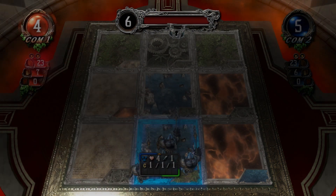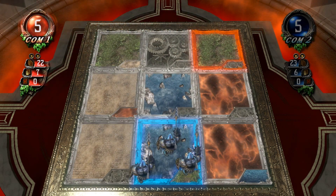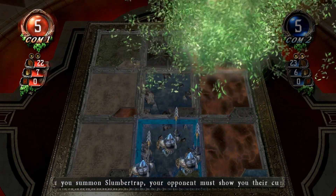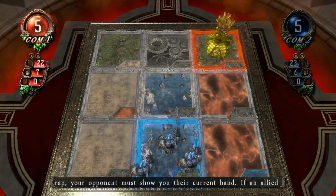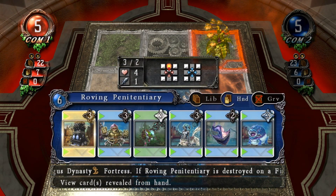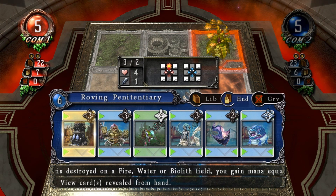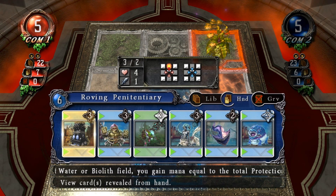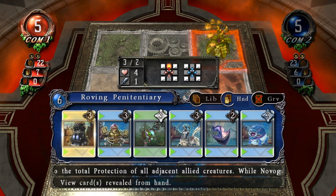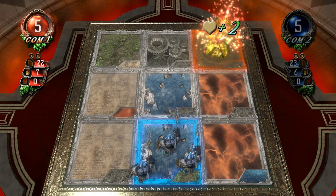I felt that you need a bit of a computer two helping hand. I'll release. Summon! Slumber Trap. Computer two, what do you have in your hand? Roving Penitentiary, Don's Double, a Spirit Fox, Dartwater Siren, Queen's Courier, and an Indigo Mimic — nice little selection.